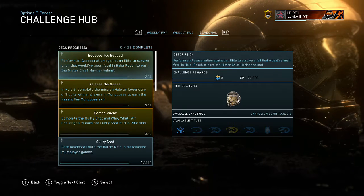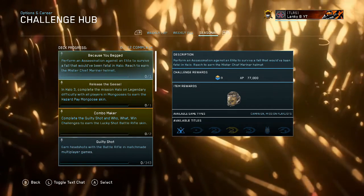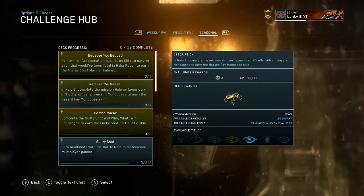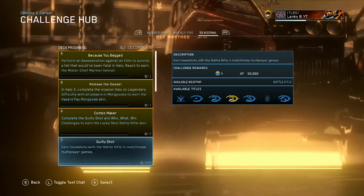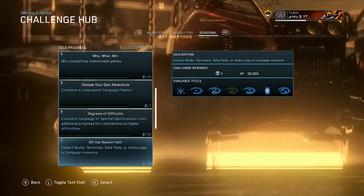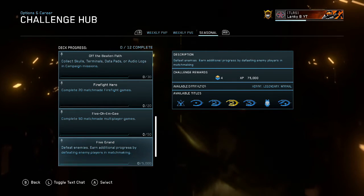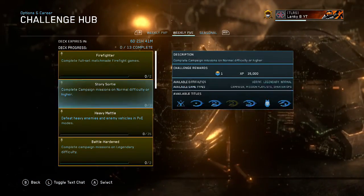Let's look at the Challenge Hub because there are also Seasonal Challenges. I didn't complete the Seasonal Challenge before. One challenge involves performing an assassination on an Elite to survive a fall — Samuel was telling me about this and he was having some difficulty with it. Release the Geese in Halo 3: complete the mission Halo on Legendary difficulty with all players in Mongooses. There's also one to collect scores, terminals, data pads or audio logs in campaign missions, and you need to complete 20 matchmade Firefight games. Defeat 5,000 enemies — there are a lot of them to go for, and I probably won't get it.